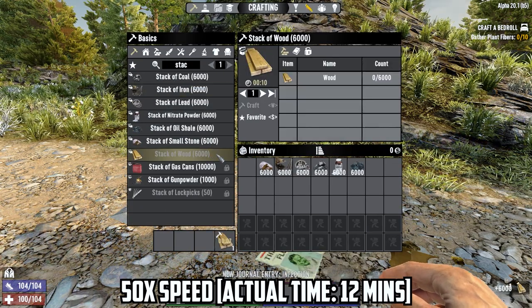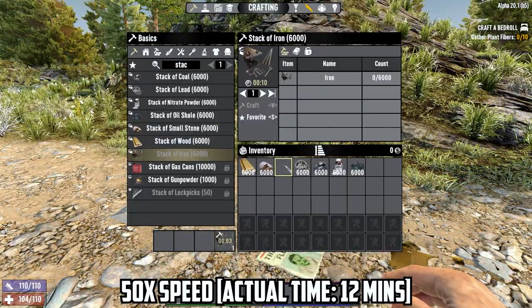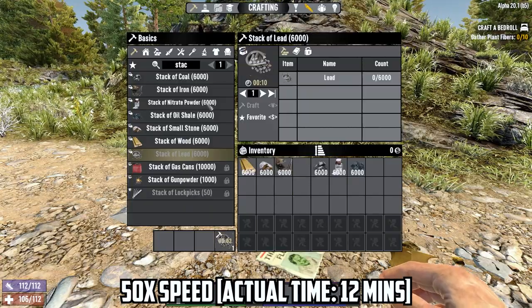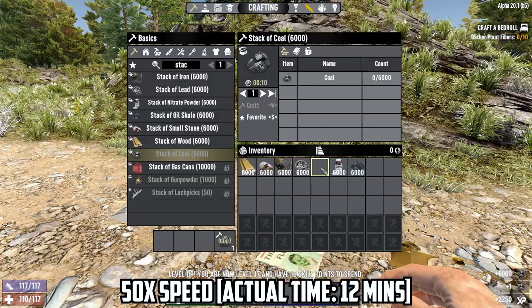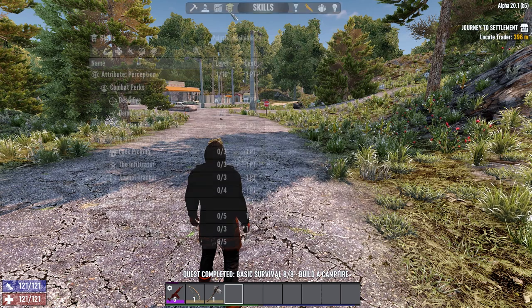This strat is great for power leveling new members of your established multiplayer server. If they cycle each of these stacks 10 times, they'll be level 21 with 20 skill points, and it'll take them about 12 minutes to do. Follow that by the tutorial, and you'll have new server members running around with 24 skill points in about 15 minutes.